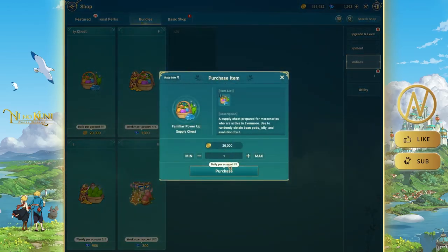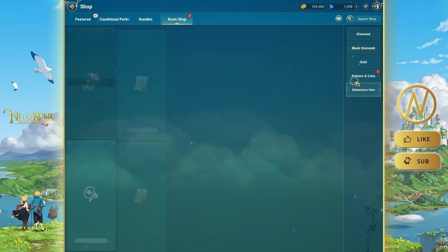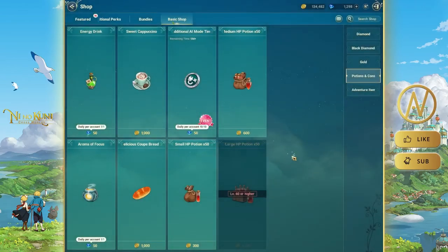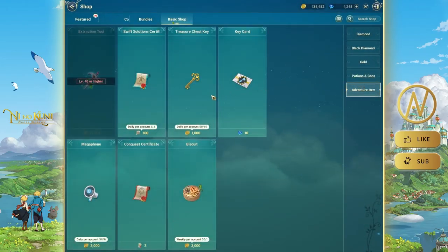Make sure you complete your daily events and sort them all out. Also, don't forget to check the in-game shop — even if you're free-to-play, there are free daily gifts you can claim at no cost. For example, there are free bundles listed as 'Daily Gifts' — always claim those.